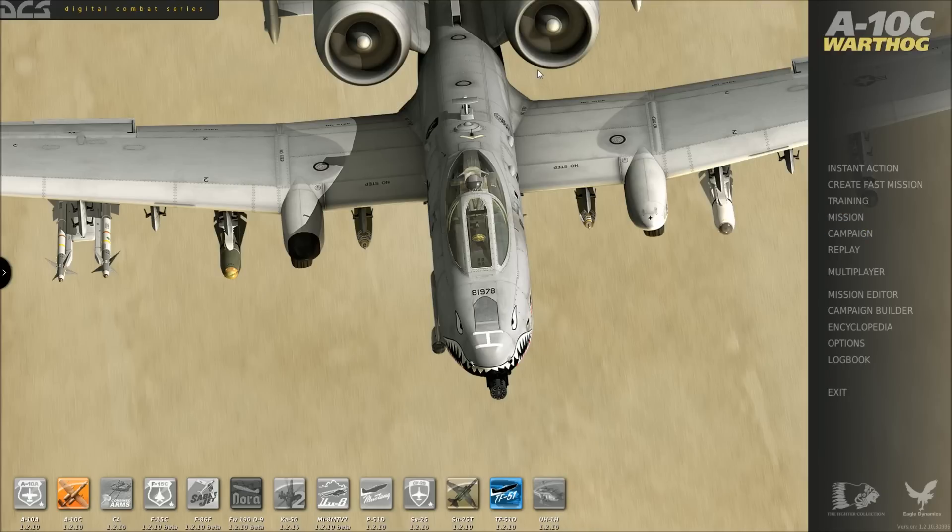For those of you that aren't familiar with the A-10C Warthog, it's actually known as the Thunderbolt 2. Warthog is just kind of its nickname, and it is a ground attack fighter — very advanced in that regard, really good at attacking ground targets. However, it is not an air-to-air fighter. It's possible, but it's not good at that.